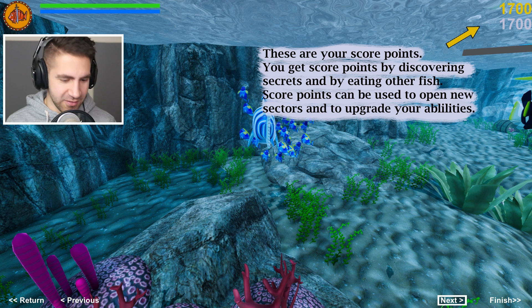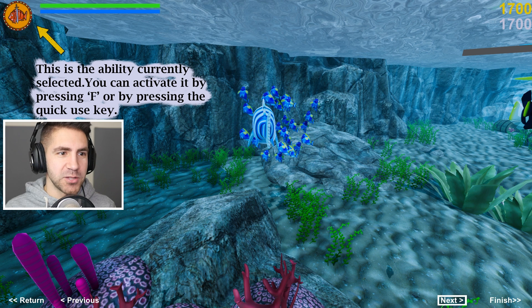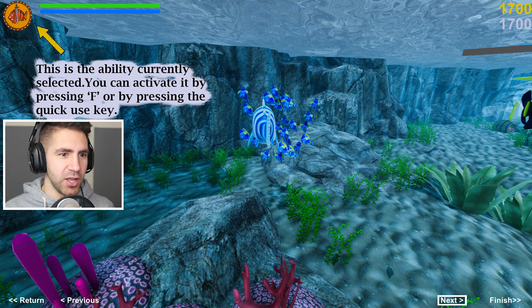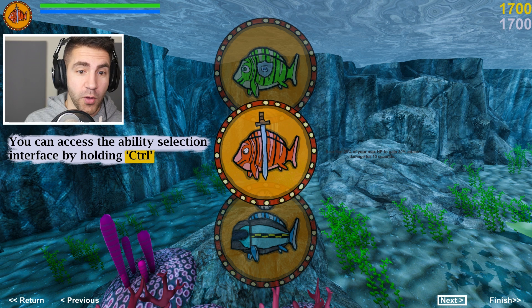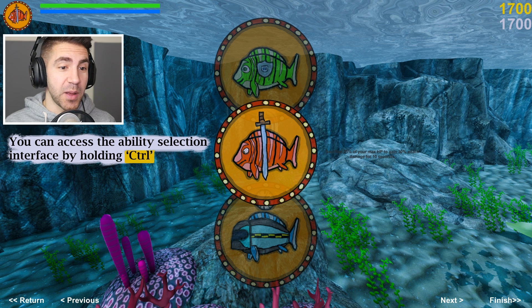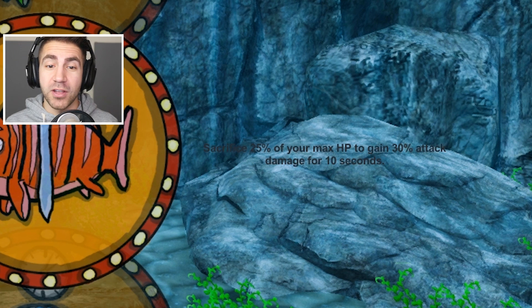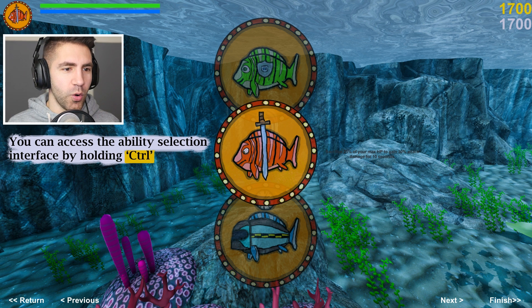I'd like to discover secrets. So the health and stamina reminds me of Feed and Grow Fish. This is the ability currently selected - you can activate it by pressing F or the quick use key. So we'll just use F to activate your ability. You can access the ability selection interface by holding Control. There's some gray words over here that are kind of hard to see - sacrifice 20% of your max health to gain 30% attack damage for 10 seconds. That's kind of cool - so we've got a bunch of abilities we can use.